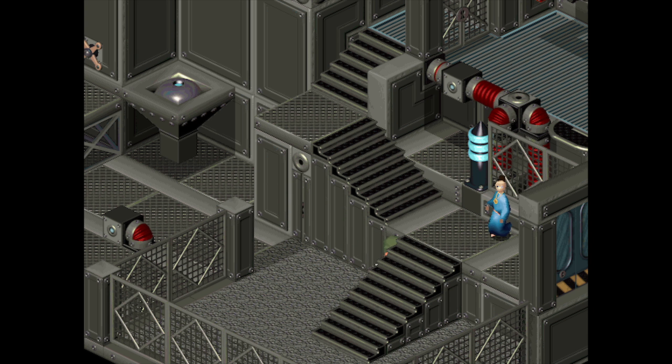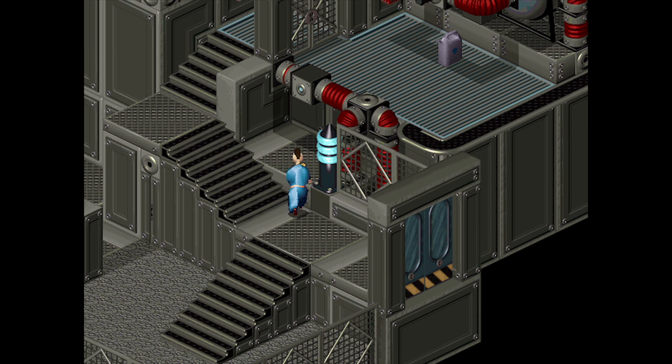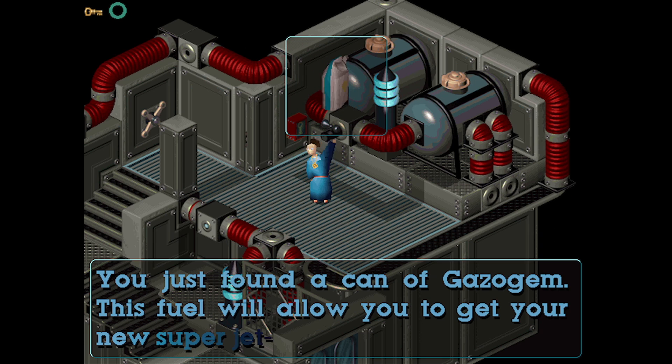And we're good. I do so love my spell of protection. But there it is, up here — our loot. We just found a can of gazo gem.